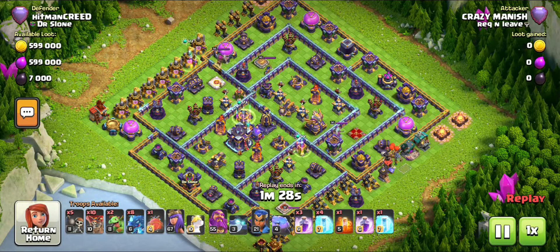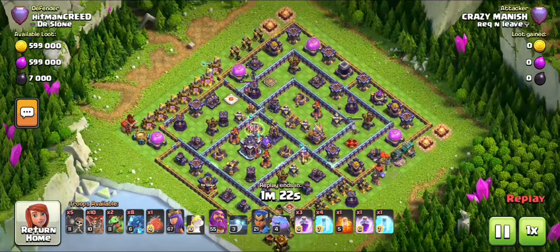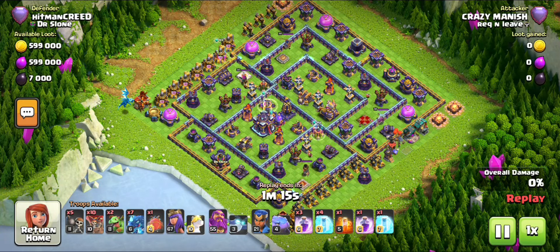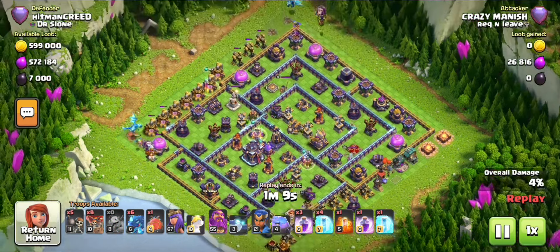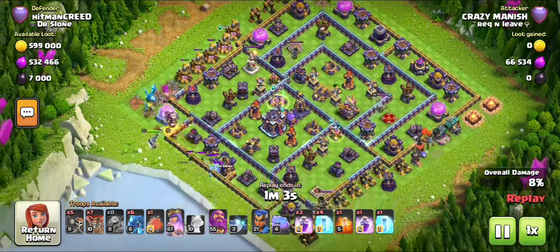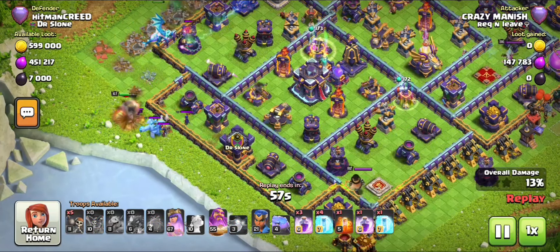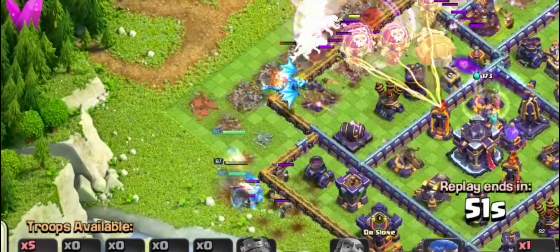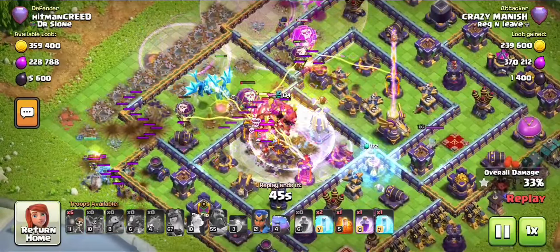Here is another defense — people keep coming with the Blimp strategy to attack my base. This is the second time. He decided to clear the sides with the Electro Dragon and deploy the Archer Queen. If you're wondering what defense I'm using: in the funnel I'm going with one Ice Golem in full reach, because the skeleton spawns from it and the Archer Queen cannot withstand the damage and ends up getting knocked down.